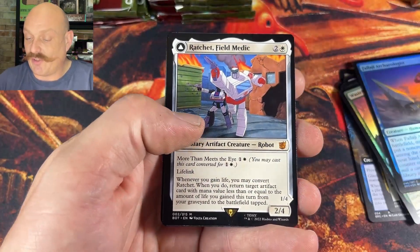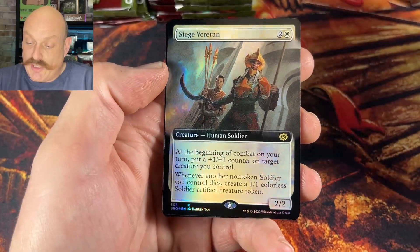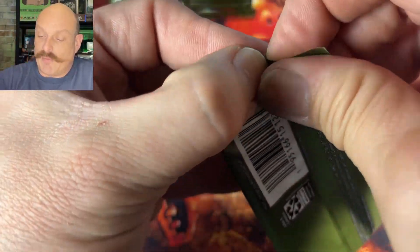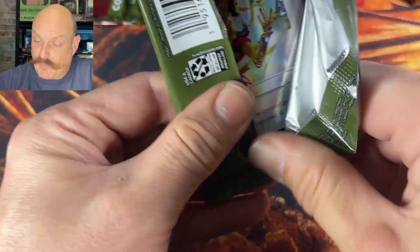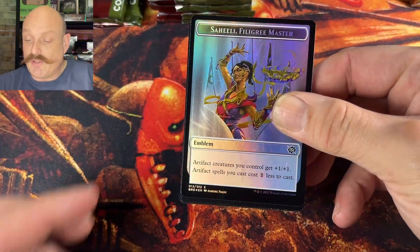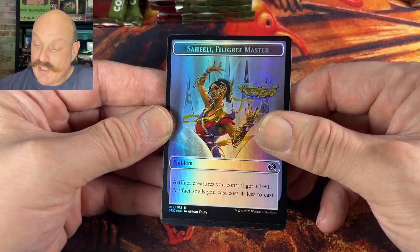It wouldn't be wicked to see a serialized one of that — that would be très wicked. Ratchet and the Siege Veteran — somebody was talking about that in the deck building the other day. There was an elf, elf, elf or Paddy? Yeah, what were they talking about Morgan? I didn't get into it but I remember they mentioned that card. Another card, okay — Saheeli.